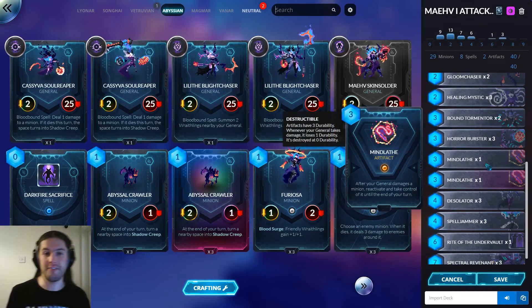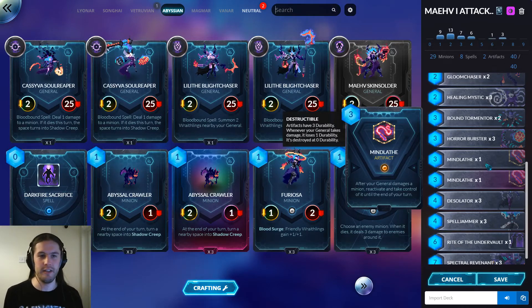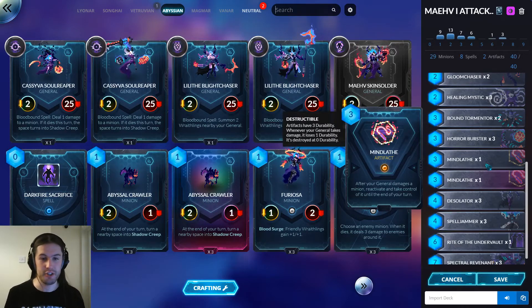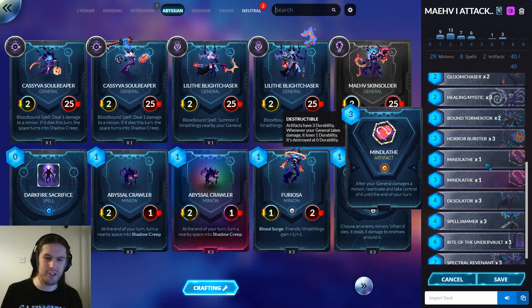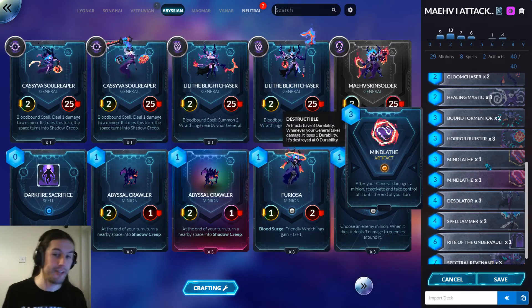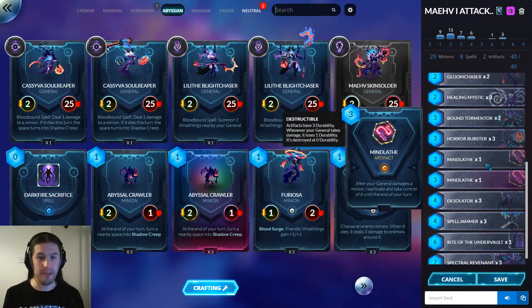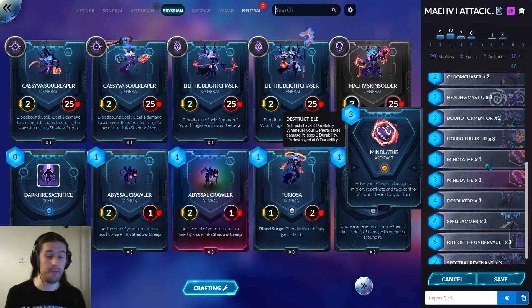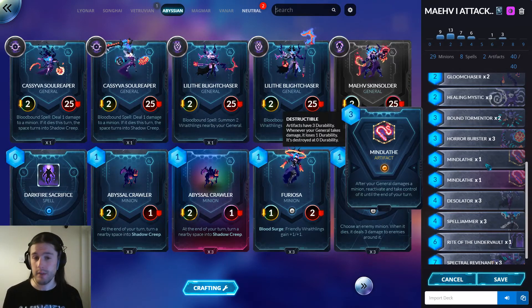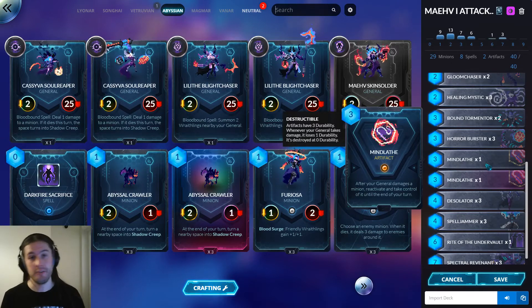Two copies of Mind Lathe — it's funny. Maev doesn't really have a proper removal spell like Lilith has Ritual Banishing or Cassava has Punish; Maev maybe just sort of has Mind Lathe. Mind Lathe is pretty good. It's a bit awkward with the fact that your bloodborne spell damages you, but you still get a charge left on it at the end, so the main cost is the life it takes. The upside is you can steal something, attack with it, then trade it away — you can get some awful tempo turns with Mind Lathe.